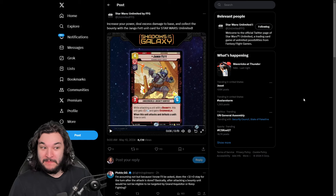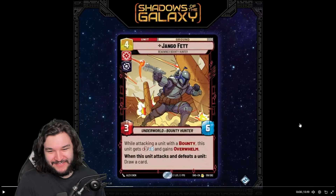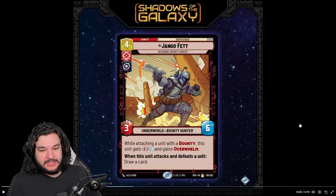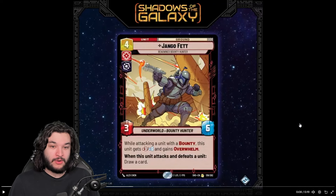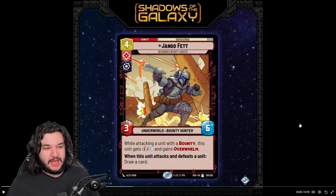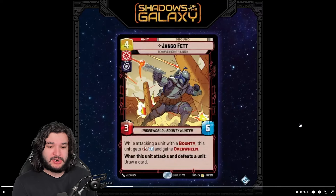Picking up Jango Fett is going to help your soul because this guy looks absolutely sweet. He is a four-resource Aggression Villainy ground unit - a three-six Underworld Bounty Hunter. When you attack a unit with a bounty, he gets plus three plus zero and Overwhelm, and when he attacks and defeats a unit, you draw a card. Looking at him as a base rate, a four-resource three-six is not terrible - about an average stat line, hovering around four-four like other four-resource units.